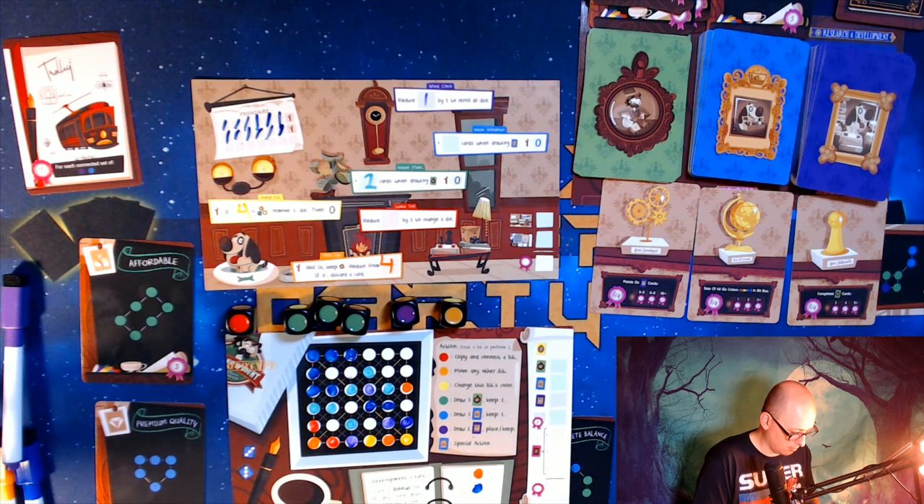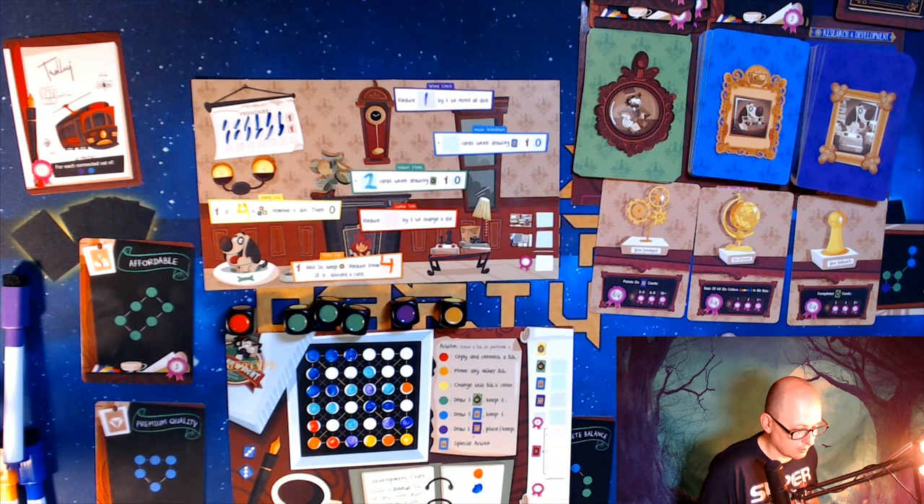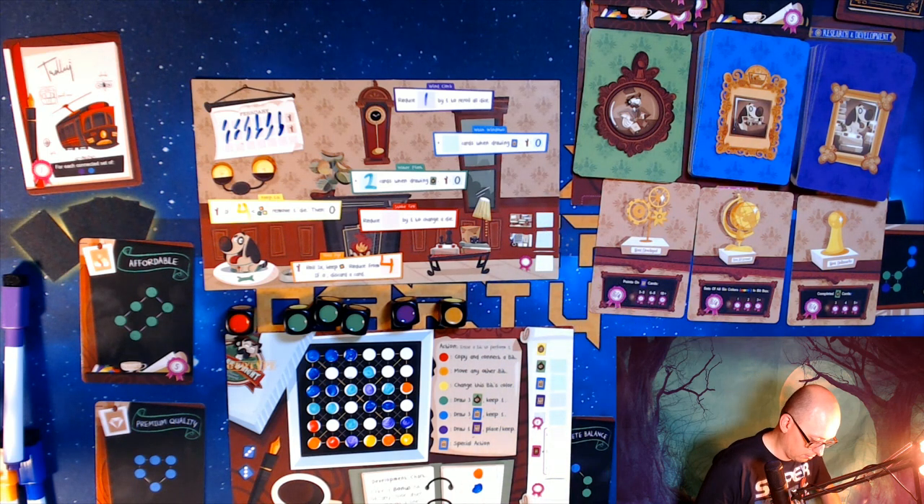I'm hoping for the rainbow. I always look for the color I have the least of — it looks like I have only two reds, two oranges, and two yellows. So I need to bump up my reds and yellows if I'm going to hit one more rainbow. So I placed my red bit and my purple bit, and now I get to do an action if I want.